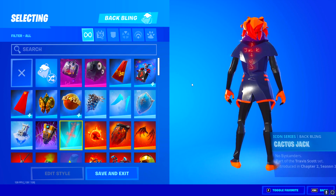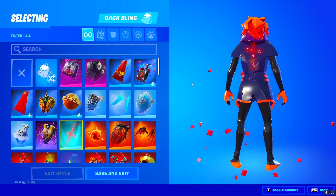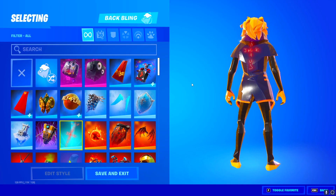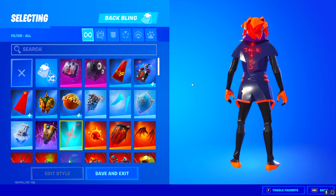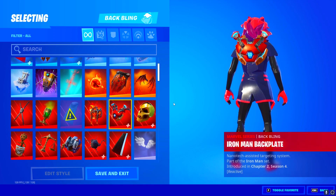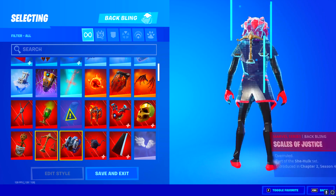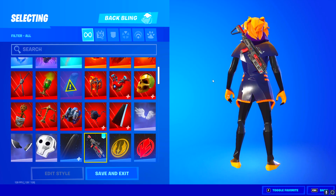The first back bling that jumped out at me is definitely the Cactus Jack back bling. If you have Travis Scott, your account is automatically worth like a thousand dollars — Travis Scott only came out once and very few people bought it, so the fact that he has the back bling and the skin is actually crazy. I think my manager must have been a superhero fan; he has a bunch of DC pickaxes and now a bunch of Marvel back blings.